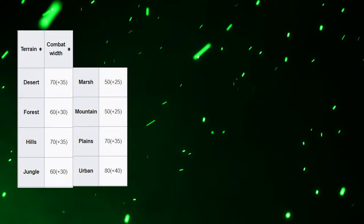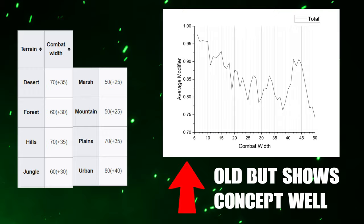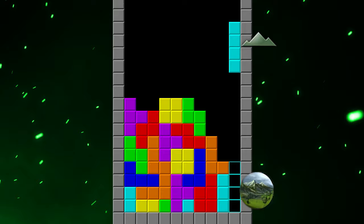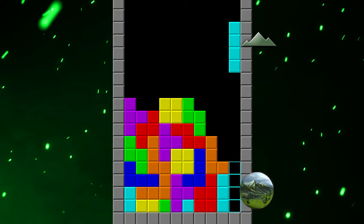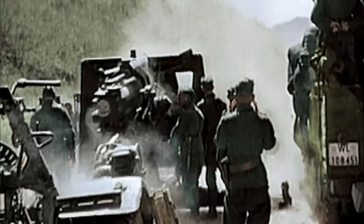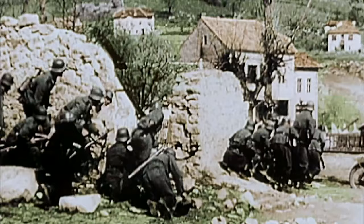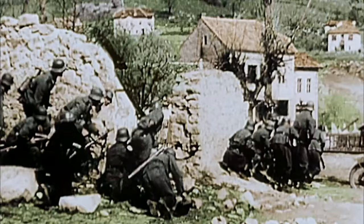If attacking divisions' width doesn't line up well with the battle width, they won't put their maximum stats to bear and could over-stack — meaning the combined width exceeds the combat width, causing huge stat decreases. Every terrain type has a unique combat width, which is why there is no perfect division in HOI4. Division widths are really about having the least chance of over-stacking while fitting as many divisions as possible — think of it like designing Tetris blocks for unknown situations.